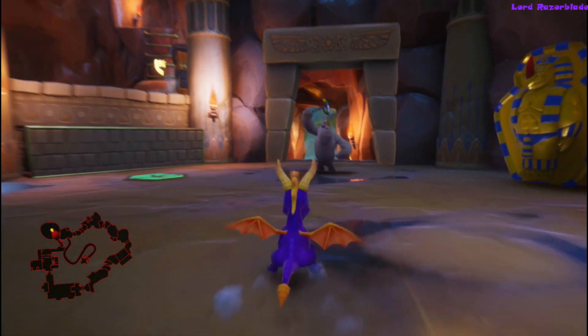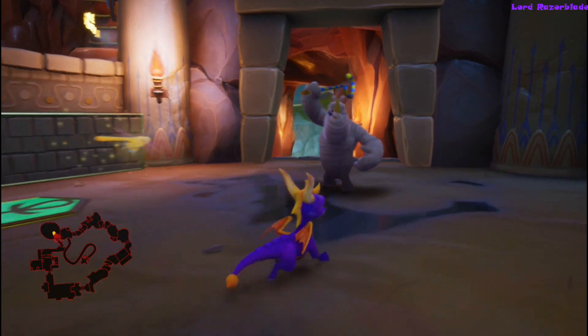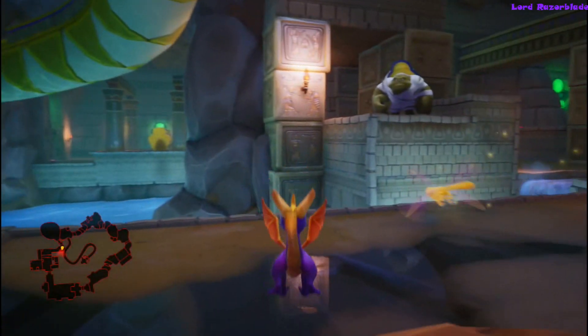Hey guys, we're here with another Spyro Reignited Trilogy Achievement Guide for you on Spyro 3. We're going for the sarcophagus achievement, which is destroy all the sarcophagi on the Haunted Tomb.